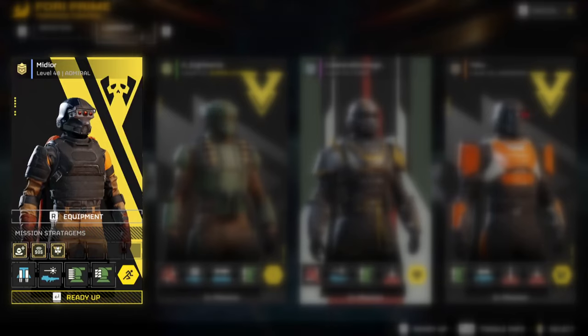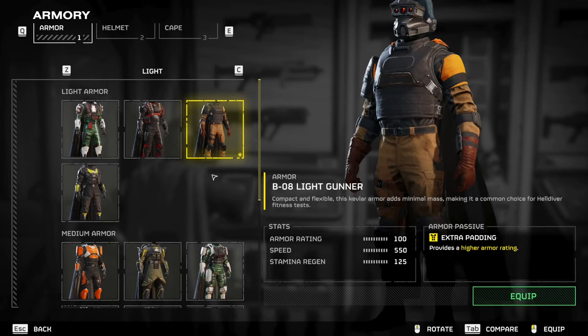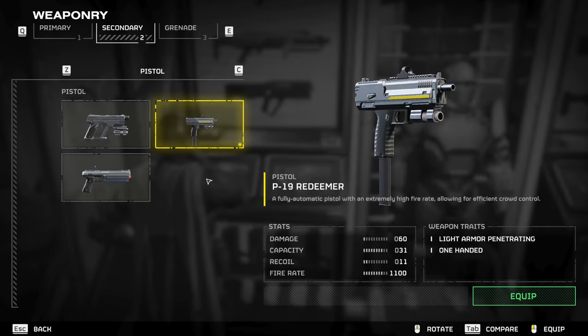I go for Auto Cannon and Gatling Sentries for the bugs, and for the bots, I go with the EMS Mortar and Orbital Laser. My choice for armor is the B-08 Light Gunner, as it's the fastest armor I own and offers a medium level of protection thanks to its perk. My side pieces are the P-19 Redeemer and Impact Grenades.